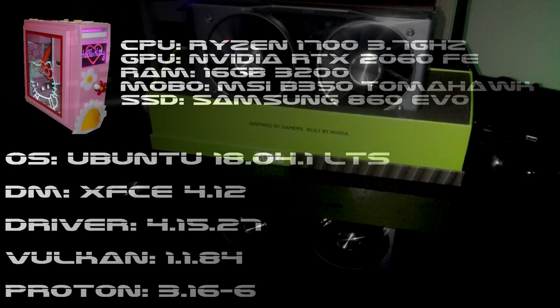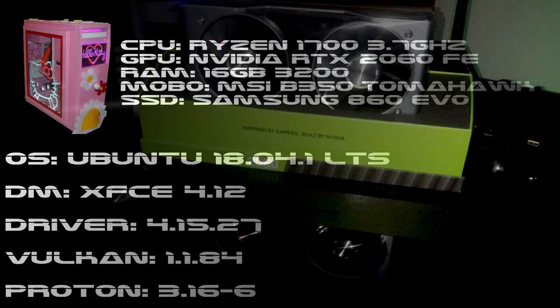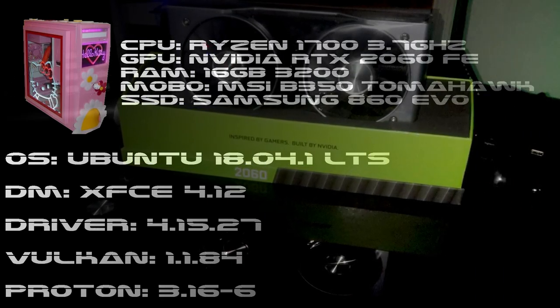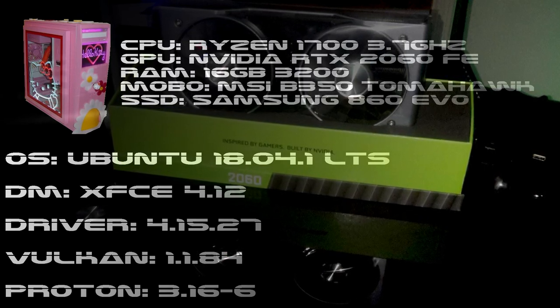Hello beautiful people, we recently picked up the NVIDIA RTX 2060 Founders Edition to take advantage of upcoming NVENC Encode features. However, since it can technically play video games, let's compare it against a GTX 980 — not because it's a good comparison, but because it was already in the system.